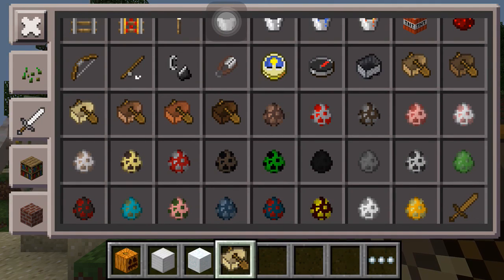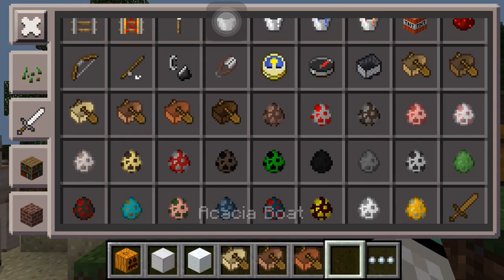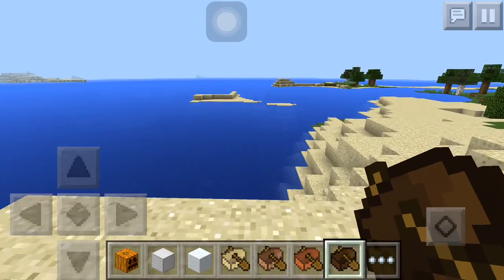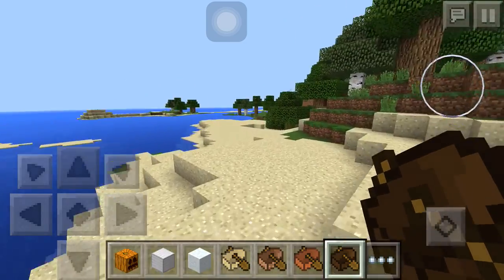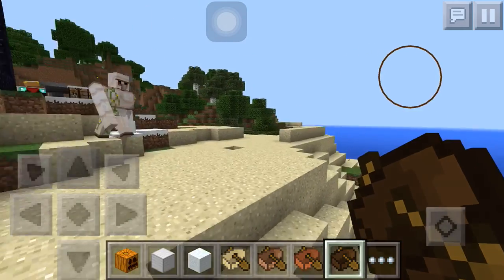They got new boats. I'm going to go over here and play something for you guys. I forgot to tell you guys about sprint — if you double tap the forwards button, you sprint.